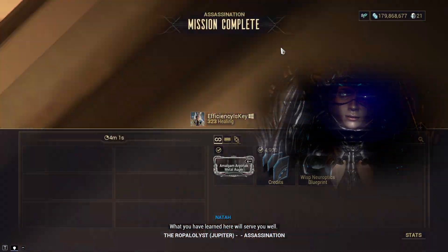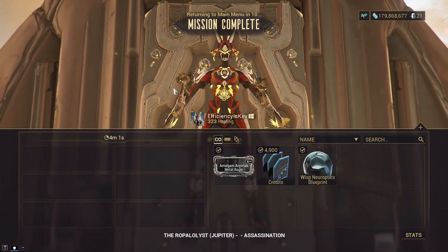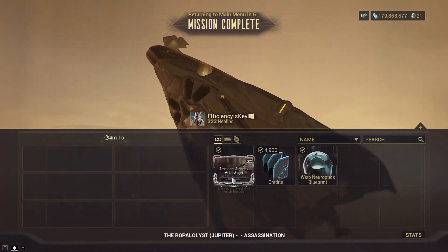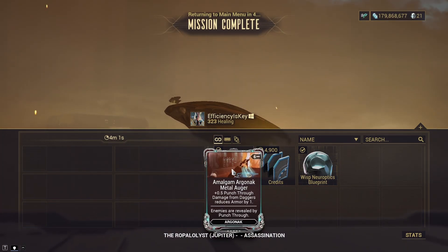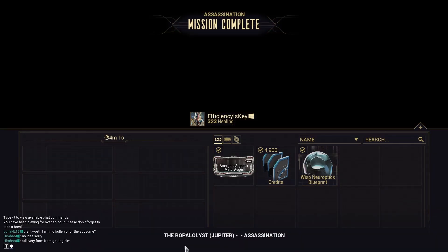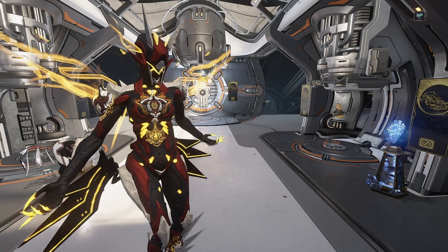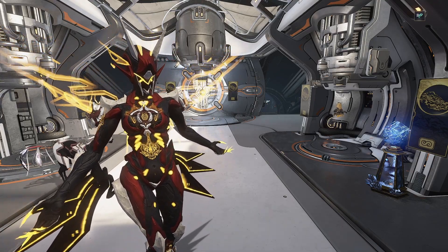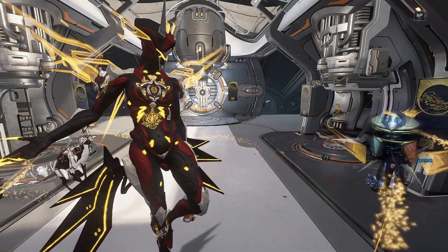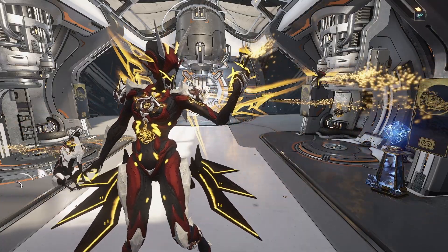That was a very very quick Ropolist fight — not much hanging around at all, pretty much four minutes dead, which is a pretty good run. We managed to get Amalgam Arganac Metal Auger and also Wisp Prime Optics. Our Titania proving to be an absolute monster in this fight on steel path — a Ropolist fight in four minutes on steel path is nothing to be sad about.